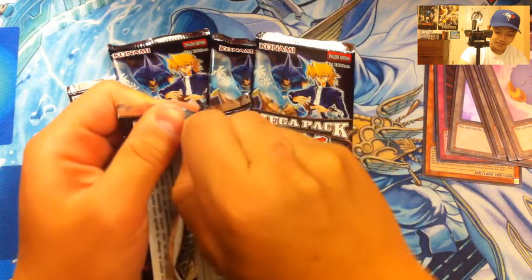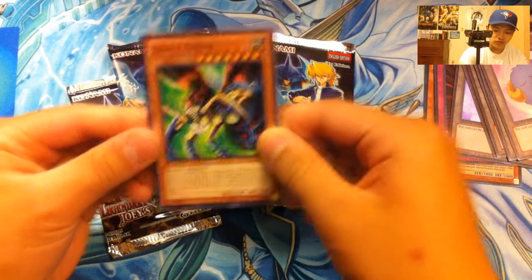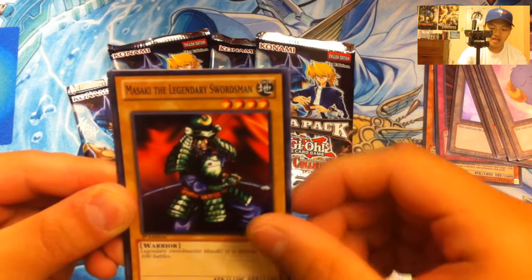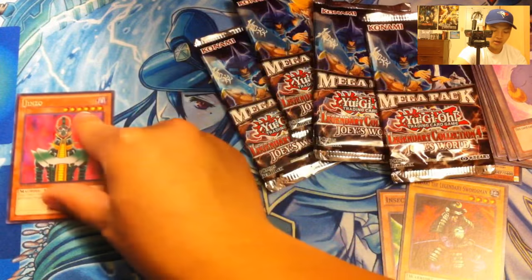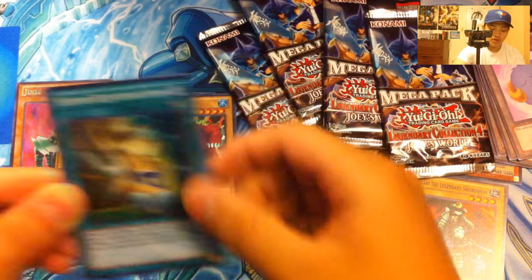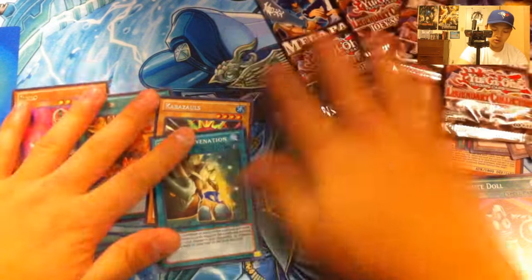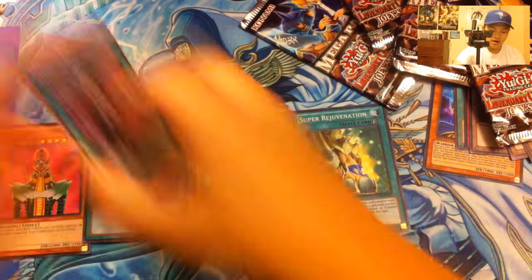Let's get started with the first pack. We got the Insect Queen — this is one of Weevil's cards. Masaki the Legendary Swordsman. Jinzo. Trade-In — an ultra rare Trade-In, not bad! We got Jinzo, Trade-In, Kabazauls, Super Rejuvenation — too bad that card's banned. Giant Shuriken, The Forces of Darkness, and Tribute Doll. Let's see the rares, ultra rares, secrets, and super rares. That's our first pack.